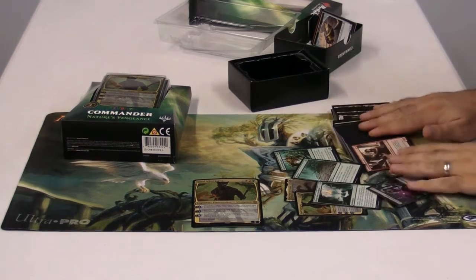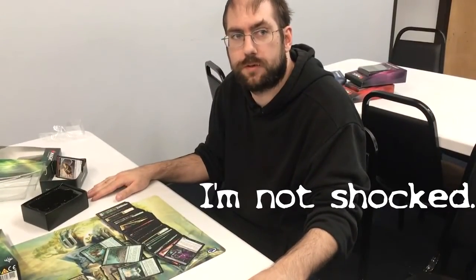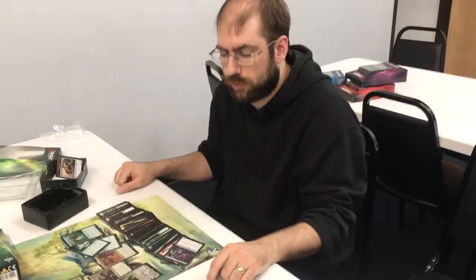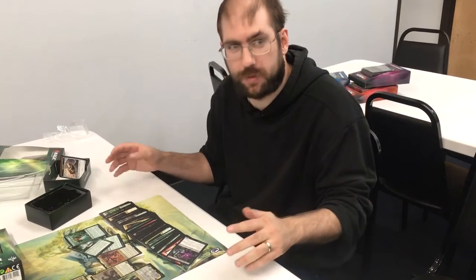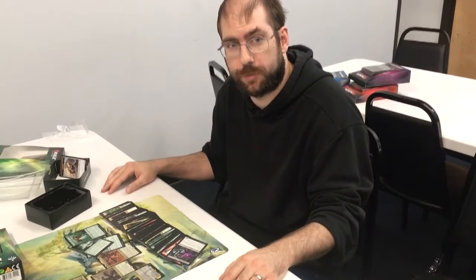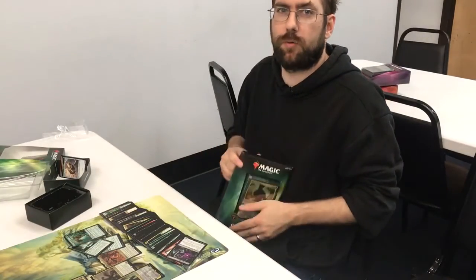So this is the one deck — no reserve list cards. I'm sorry to report: jank garbage, and cards that I want to be good but don't know how to make good, and cards I know are good and know how to make good. Some petrol stuff. That's what we got out of Distributor A. All right, Distributor B — and by Distributor B I mean Distributor 1, because they're both equal. Leave comments below about how great you think this is.